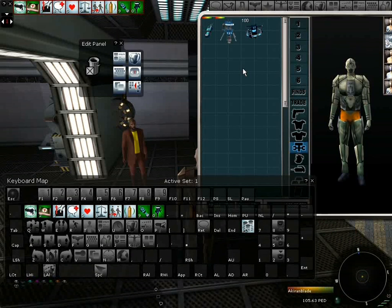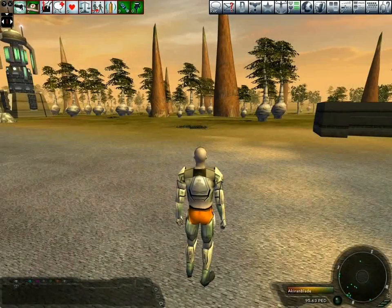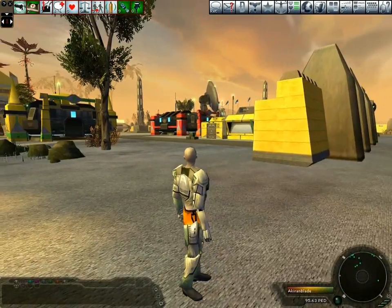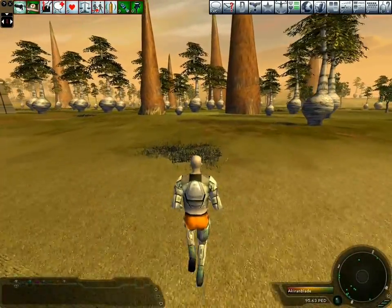Press L to come out of editing mode and G to close the keyboard. We're ready to go. Now I'm out of the town and into the wilderness — we can start to mine.